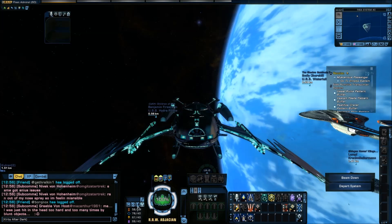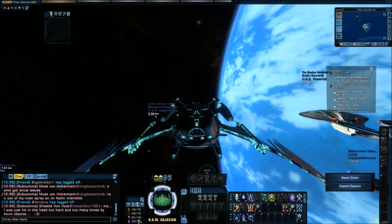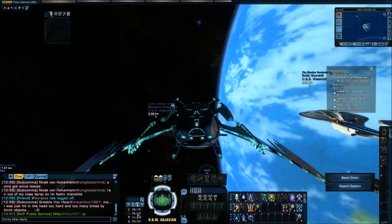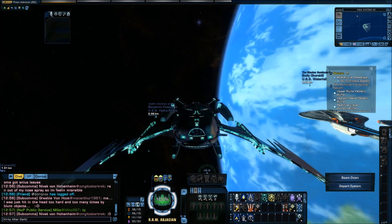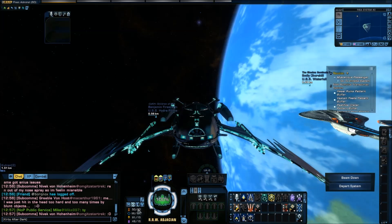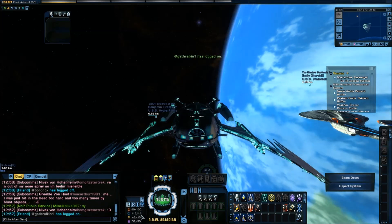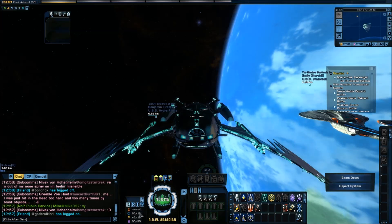On a Federation or Klingon build, the balanced preset comes in at 50. Speed puts your engines at 100, with weapons and shields at 15 and auxiliary at 30. Defense puts your shields at 100, weapons at 30, and the other two at 15. In the attack preset, your shields are normally the second highest — though I've saved a custom configuration here.